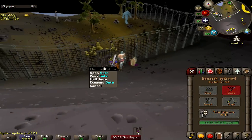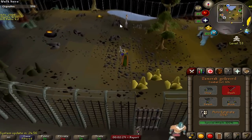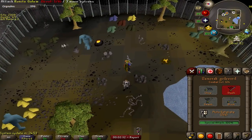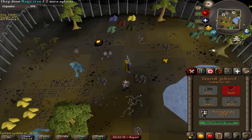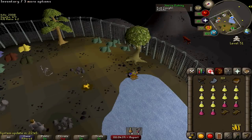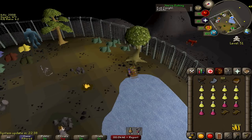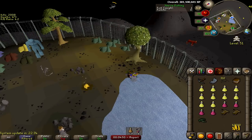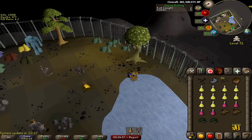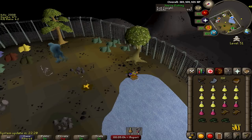At level 85, dark crabs in the Wilderness Resource Area at level 54 wilderness are another option. Bring a serpentine helm, black d'hide, and maybe a ZGS so you can freeze attackers and log out. It's roughly 42,000 XP and 380,000 gold an hour. With the elite wilderness diary you get significantly more XP and gold. I covered the resource area in detail in my smithing guide, so check that out.